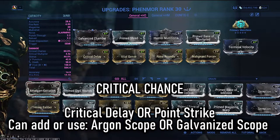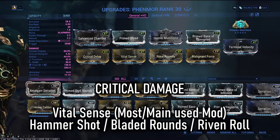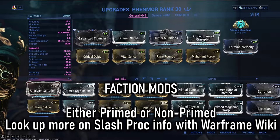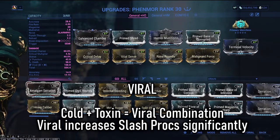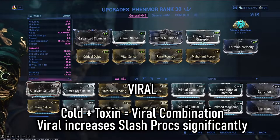Hunter munitions still has a flat chance of proccing on its own, but we don't want to lower it further by having much less critical chance — so try to keep this as close to 100% crit chance or over if you can. Critical damage: we proc the crit chance and now we get the crit damage increase. Faction mods: the real MVP in the build. When it comes to slash procs, you'll want a faction mod to double dip and get massive DPS returns — doubling that slash proc damage. Finally, viral elements: viral is a great way to amplify the slash procs, allowing them more room to really shine and increasing the damage done significantly. I went with the 60-60 elemental mods to increase status chance and really help those viral procs land more often.